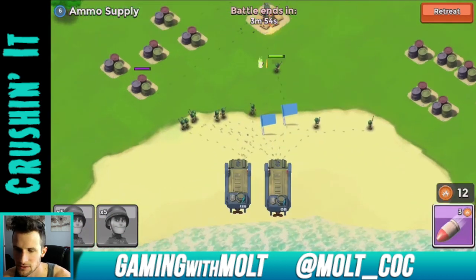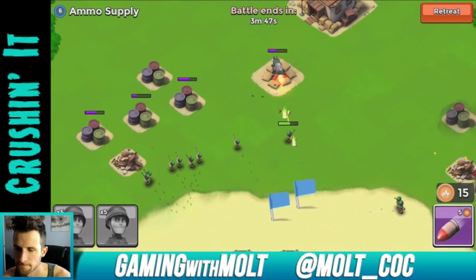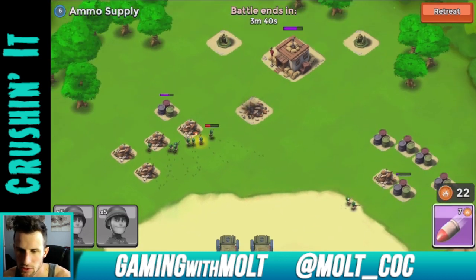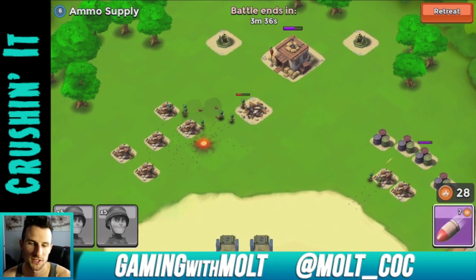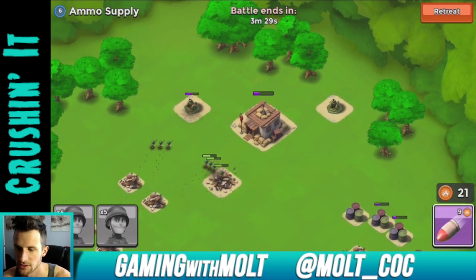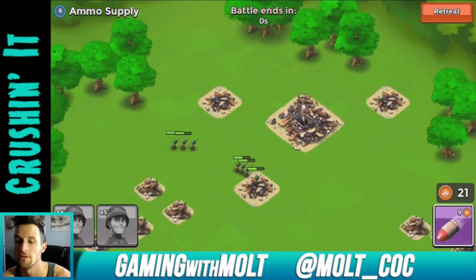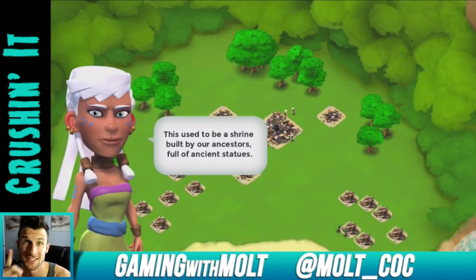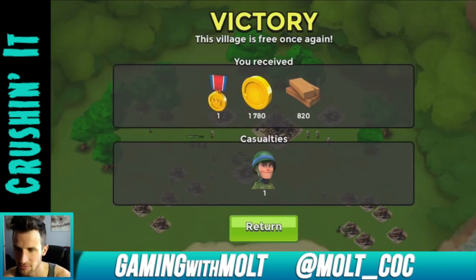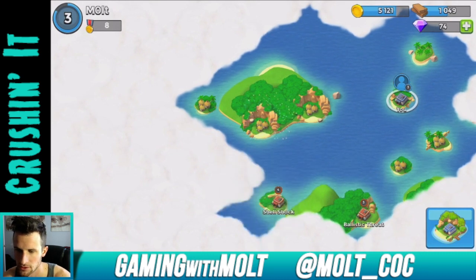Don't go after those defenses — we're going to try and take that out. When you blow those supply things up you get copper, which gives you artillery shells shown on the right. So I can shoot at those things with artillery. They do have a lot of health though. Oh, that's cool — if you take out the town hall it automatically destroys everything else, so the town hall is very very important here. There are no farming bases it looks like. We just got a whole bunch of gold. Let's keep exploring all these areas.